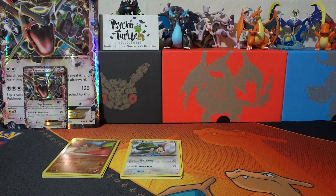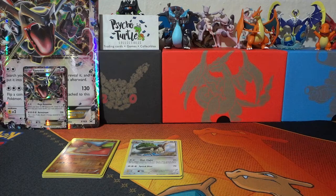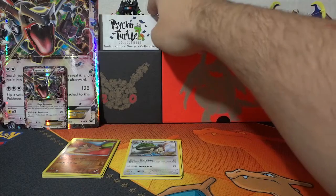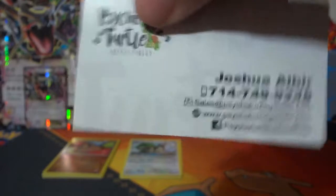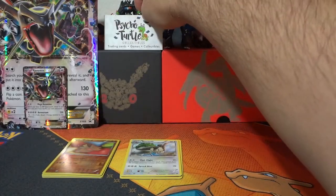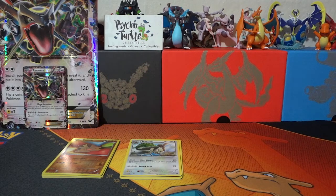Yes guys, if we ever open a box from this point on after our 100th celebration and it's a double, we will be doing giveaways for all of our doubles — not only our promo cards, but doubles of our EX cards. So if you're not subscribed already, you may want to consider slapping that subscribe button. Also, if you like this box, you can always pick one up at Psycho Turtle Collectibles. They have tons of these EX boxes — check out their website in the description. Awesome people, awesome service, and awesome delivery.